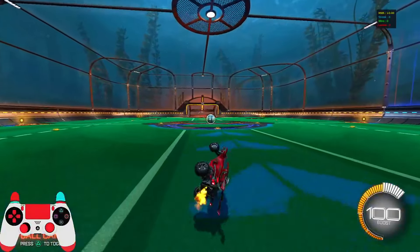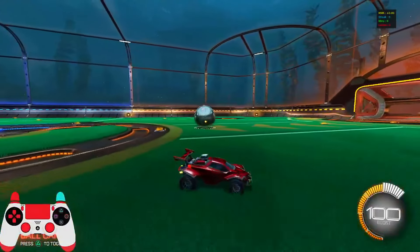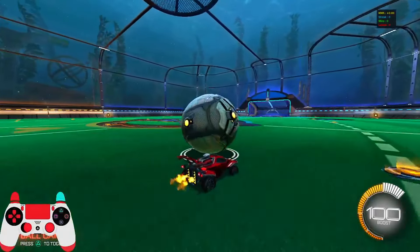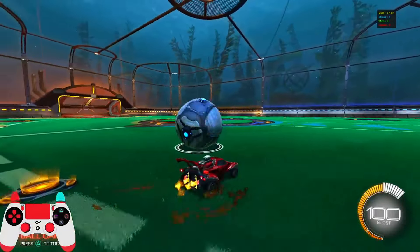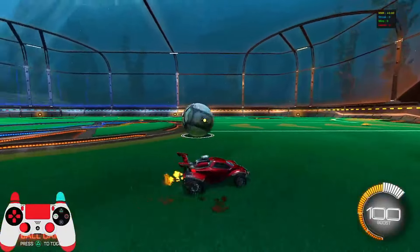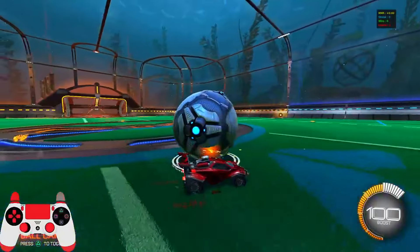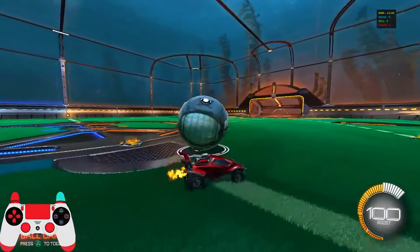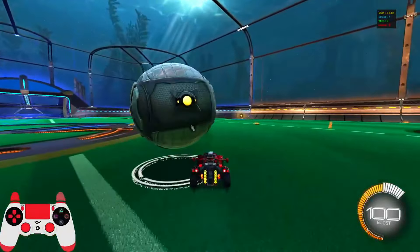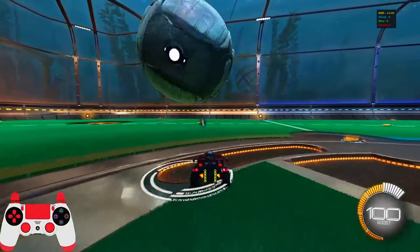Moving on to step two: dribbling and how to get a flick. My favorite thing to do is touch the ball so it's rolling, and you can get a one-touch like that. If you use drifts you can just drift-touch up — it's perfect. You go around it, drift-touch up. That drift gives you a little bit of extra momentum in the direction you need to go.